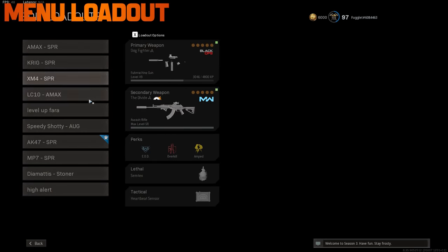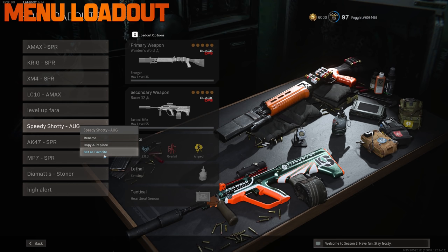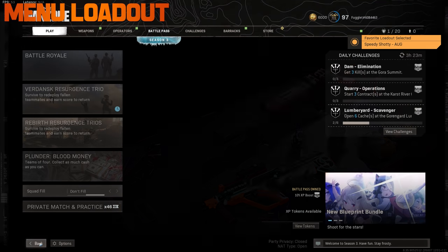If you have a favorite loadout, you can set it as your favorite by right-clicking — that way your character will hold those guns and show them off to your teammates in the lobby.